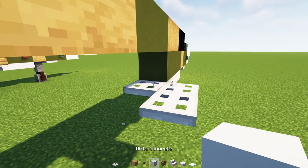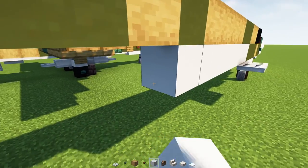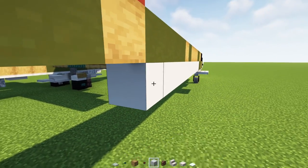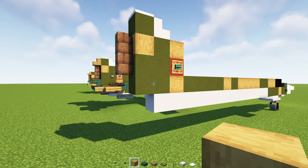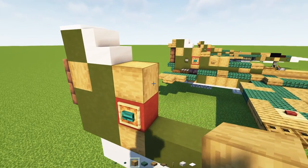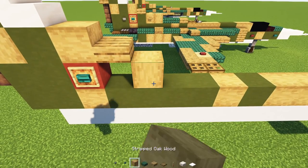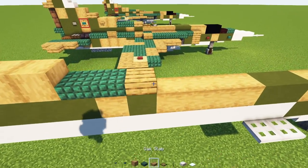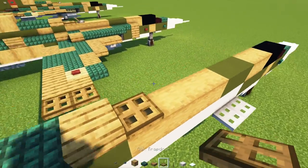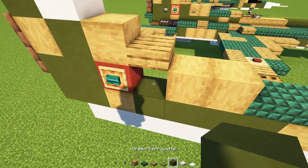Then we'll add in white concrete, fourteen blocks long. Then we'll go up here and add in an oak slab. Then down here, two stripped oak woods, two dark prismarine slabs, an oak slab, an oak trap door, and a lever facing towards the back. Over here we'll fill this in with green terracotta, and a stone button right there. Then we'll go on top and add in oak stairs, dark prismarine stairs upside down, a polished blackstone brick wall, and then two upside down polished andesite stairs. A spruce trap door on top and underneath this wall.